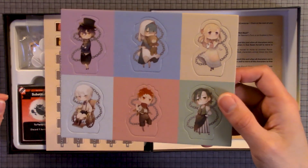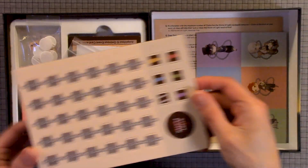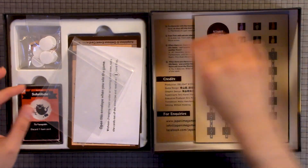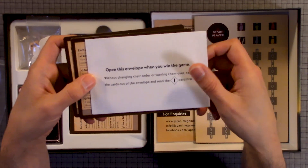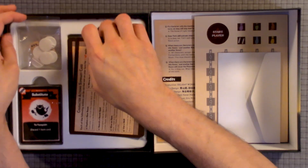Here we have some character punch outs. Here we have some more punch outs — player start. We have several zip locks. And there's an envelope that says "Open this when you win the game."